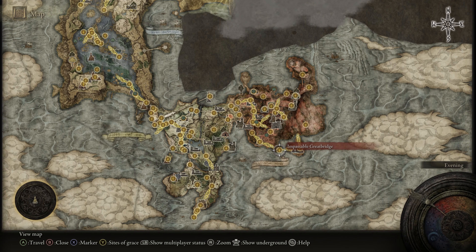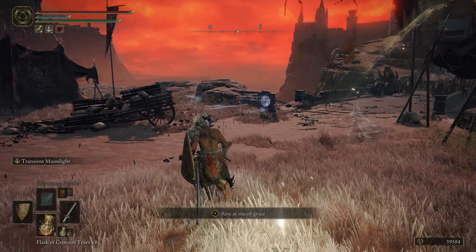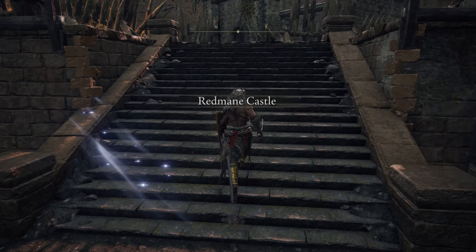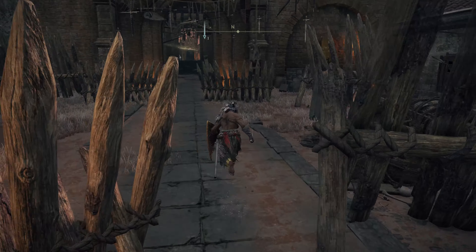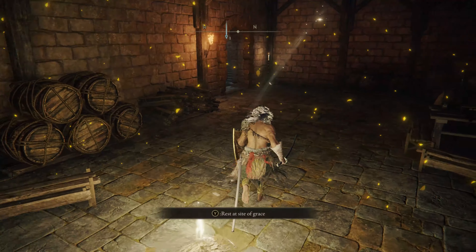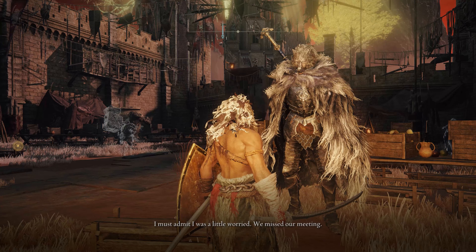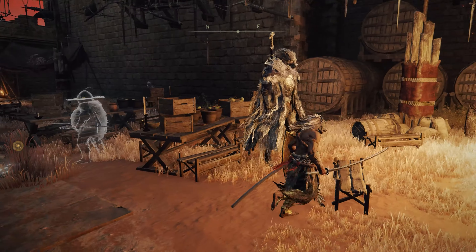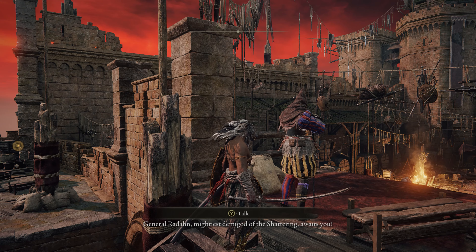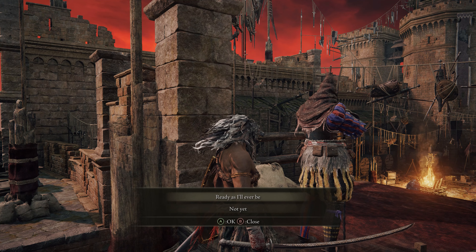Following from that, head to Caelid and specifically all the way to the south where you can find the Site of Grace at the Impassable Greatbridge. Use the portal on the left side of the bridge which will teleport you to Redmane Castle. There's no combat when you get in — just grab the Site of Grace on the right side of the room. Then run to the courtyard and have a conversation with Blaidd first. After that, go through the gate, up the stairs, and talk to the NPC there. He will ask if you're ready to begin the festival — say 'Ready as I'll ever be.'